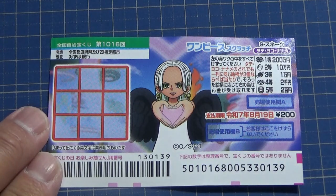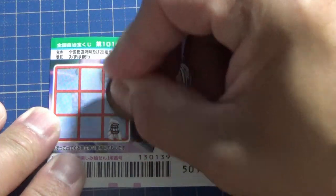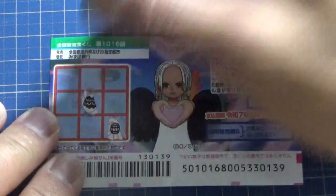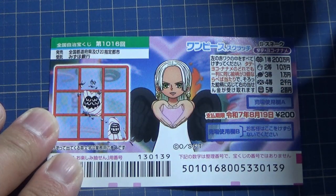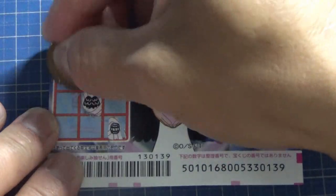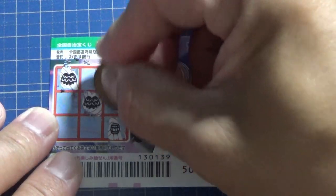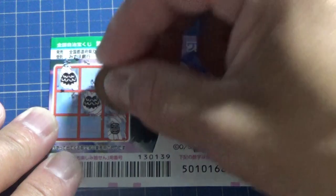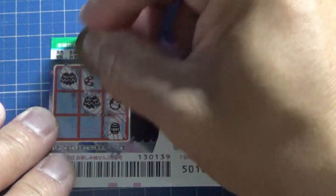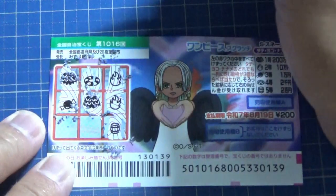I've got one ticket, so wish me luck. You can scratch anywhere, but I'm going to do this slowly. I'll start at the bottom right. I got a barrel. Going Naname — no good. Let's go Tate — no good, no good. To fire — no good. Yoko — no good here. Meat on bone.